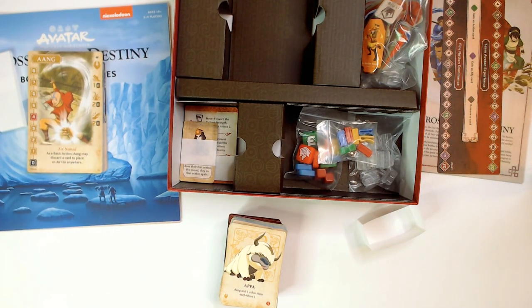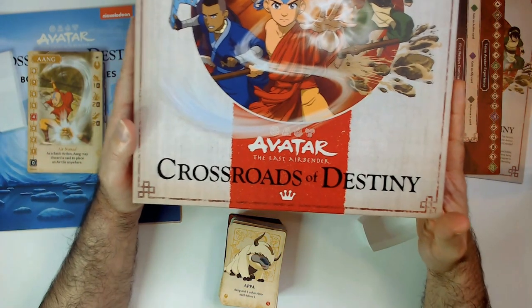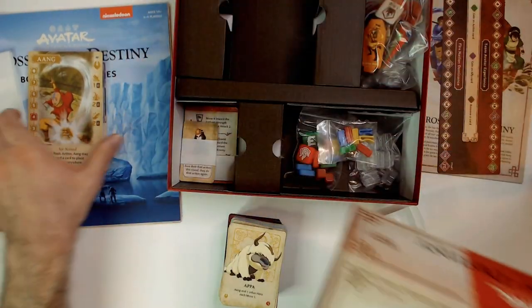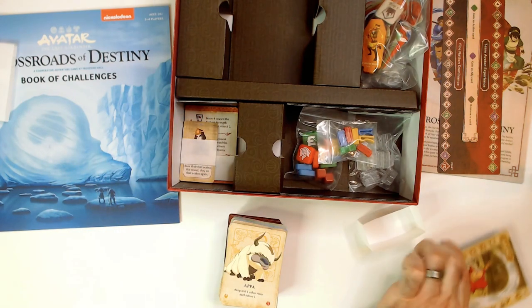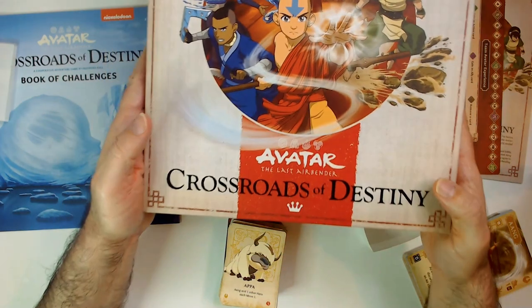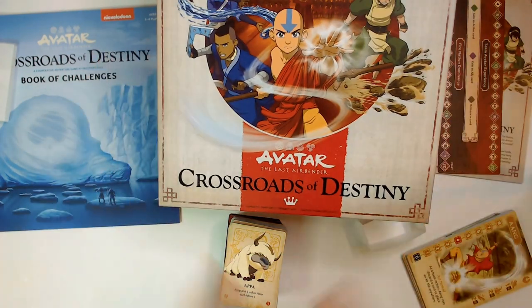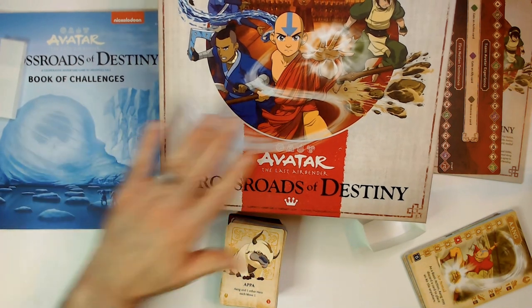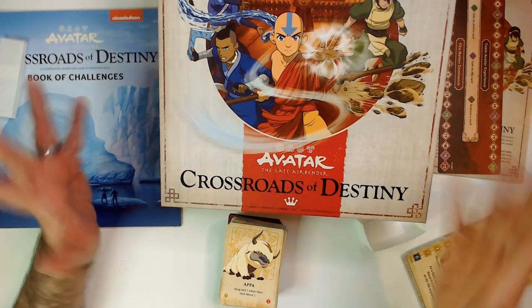That is a quick unboxing of Avatar: Crossroads of Destiny. There's no true board in here — it comes in this book where you play. But nice art, well-made components. As for gameplay, not sure yet. There are two different ways to play, and it is co-op, so if you like co-op games that's a plus.